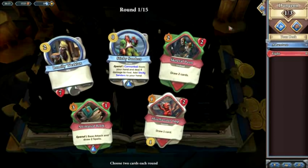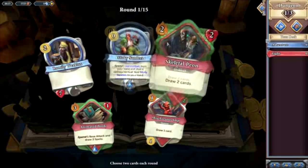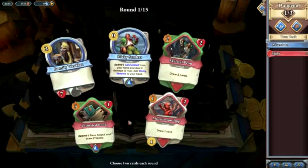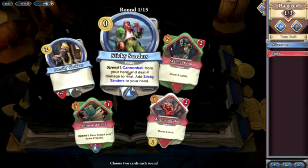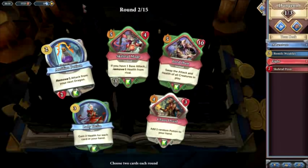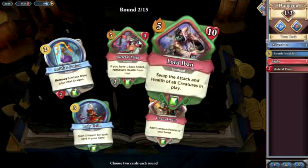Round one options: Romity Weeclack, Sticky Sanders, Skeletal Peon, Animated Book, Mischievous Imp. We'll stay away from Animated Book — AP gain is very important and spending AP I don't really like in Dungeoneering. Sticky Sanders is too conditional on getting Cannibals. Skeletal Peon is a very nice draw card, and I think we'll go with Romity for a little bit of sustain. Round two: Plantified Potion is trash, Skeletal Mage — we don't want to be on one base attack. Lord Ivern is just not a very good card, so I think we're going with Heffin and Druid here.